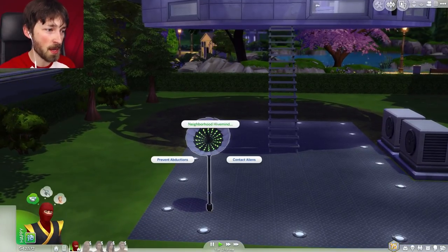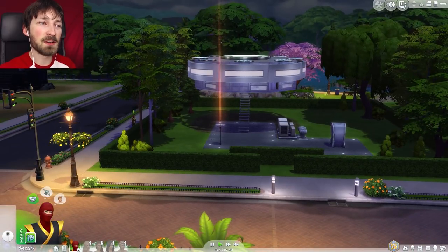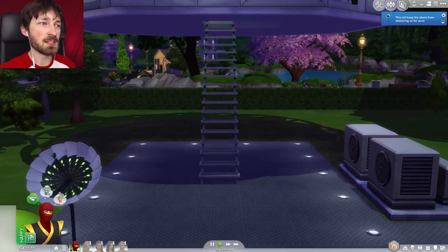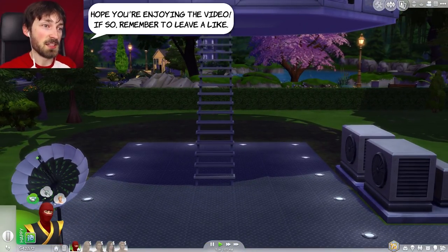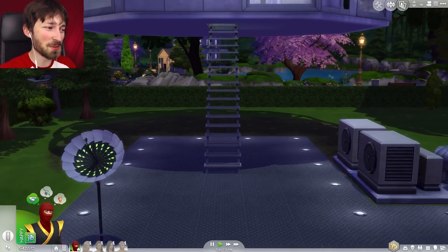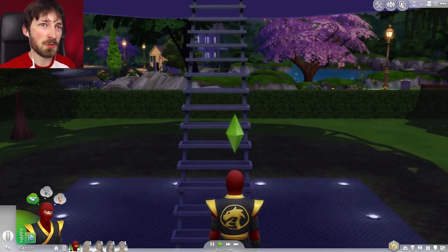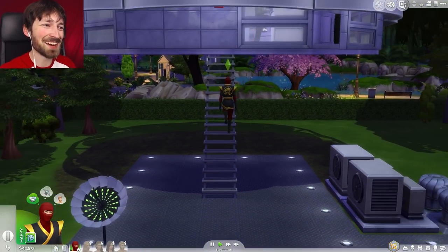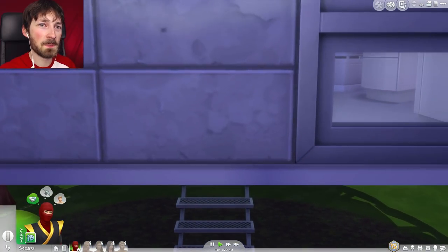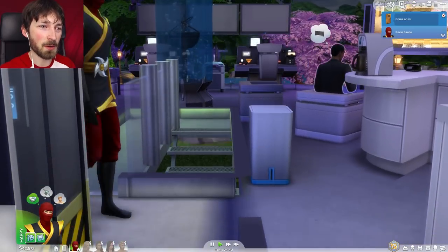There's only two of them Kevin, I think you can do it. First we'll use the sim ray to prevent abductions - send out a signal and they'll think it's from the queen, so no more aliens will come. Now I guess we kind of have to knock on the door - we need to be polite. Okay, we'll see who approaches us. Your ninja outfit is so good. Okay, we're in.